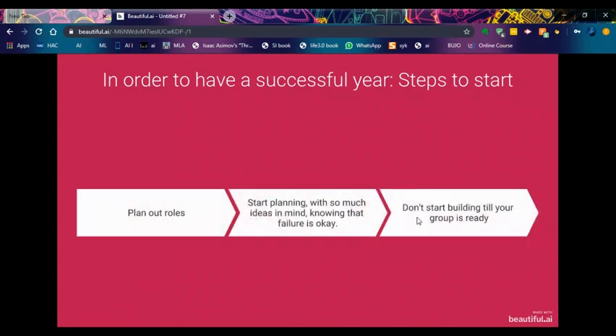I have included some steps to have a successful year, and I would like to share some things I've learned from my past. Before choosing your teams or when your teams are given, make sure to plan out your roles accordingly - for example, who's the programmer, who's the driver. The driver role should be decided about one month before competition to practice. You should all have roles such as programming, designing, building, and so on. The second step is to start planning with many ideas in mind, knowing that failure is okay - you want to plan with multiple ideas, not just one.